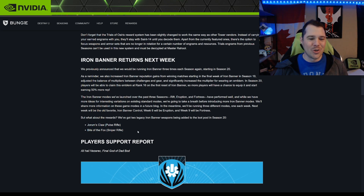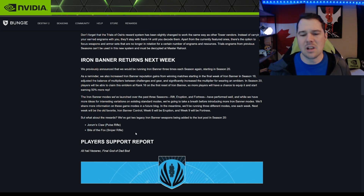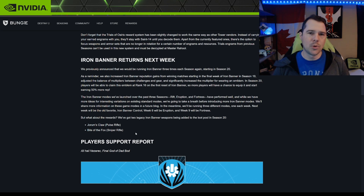The new Iron Banner weapons are the Endurance Cloud pulse rifle and the Bite of the Fox sniper rifle. Bite of the Fox isn't brand new — it was available before — but they've updated it with new perks, so we'll see how it performs.